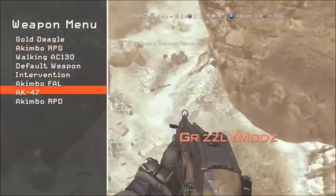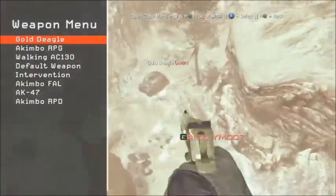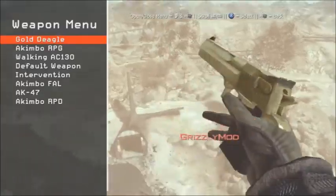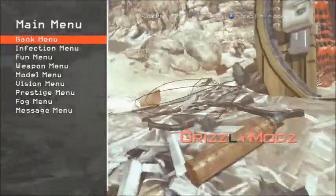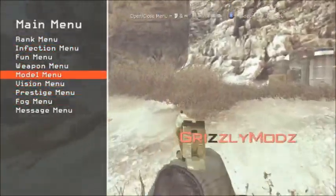So the weapon menu — your standard type of weapons. The best one in the weapon menu is obviously the Deagle. Personally I'd prefer if you spawn with the Deagle and nothing else, or spawn with the Deagle and an Intervention — that'd be my perfect loadout to spawn with.